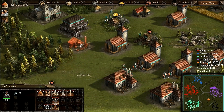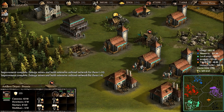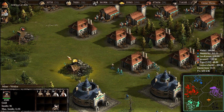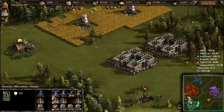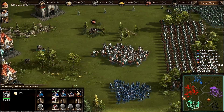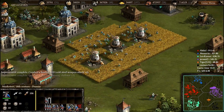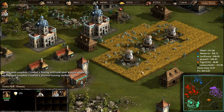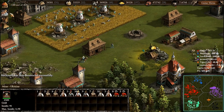Everything is going well. Let's build up the Russian base now. I need to upgrade my base — six minutes are left and I will add one mill as well.